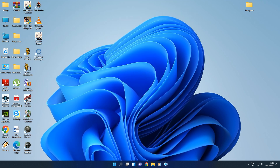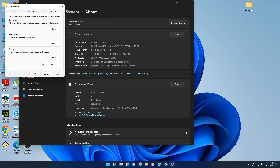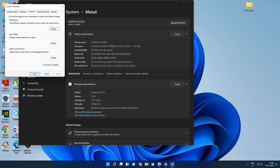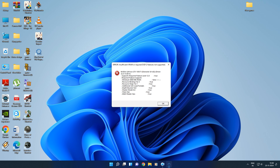As you can see, I've done the virtual memory page file setting. I've already restarted the PC. Let's try running the game again. Okay, this is not the solution for the VRAM error. Let me try some other things.